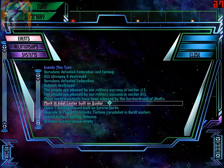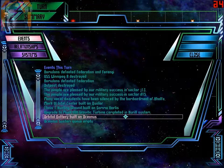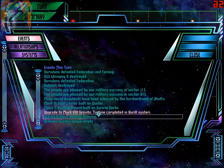Condor — intel center built on Qualor. Class 1 Hunting Ground built on Gamma Virtus. Alright.